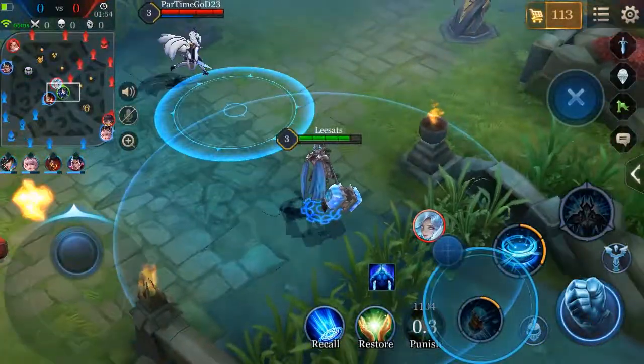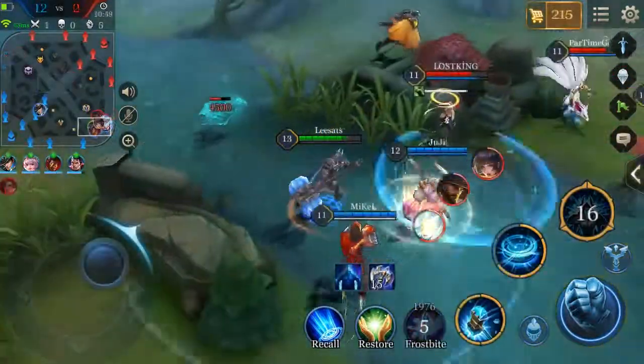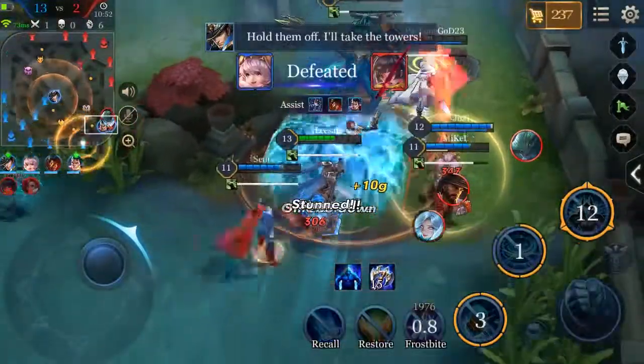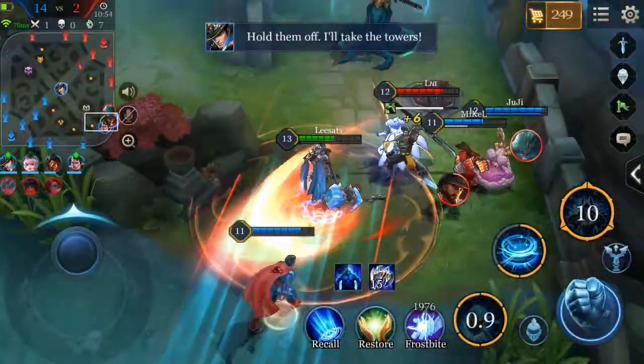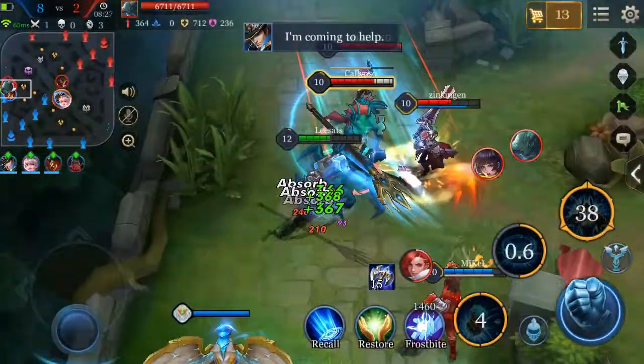Before reaching level 4, avoid entering fights at all cost. Engage only if your team is in a strong position. Once your ultimate is available, use Colossal Smash to either slow down the nearest enemy or engage their backline. Avoid using your ultimate when above 80% HP so there won't be any excess healing.